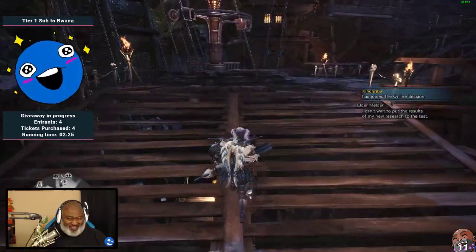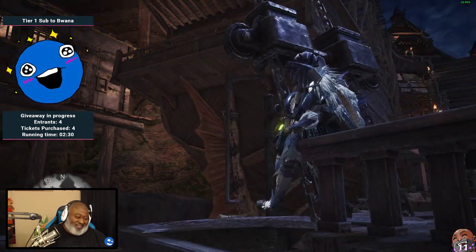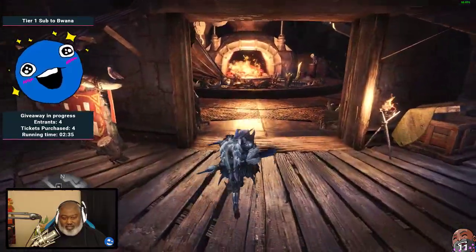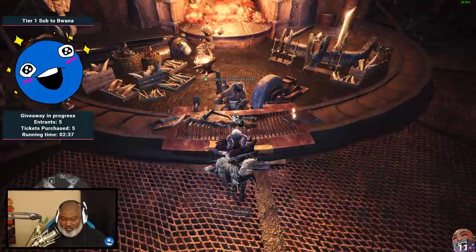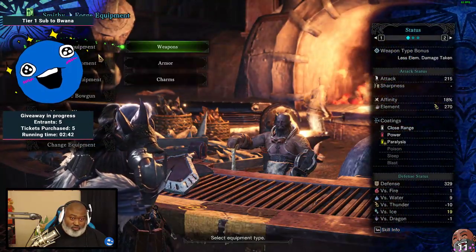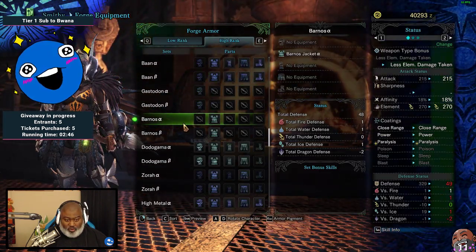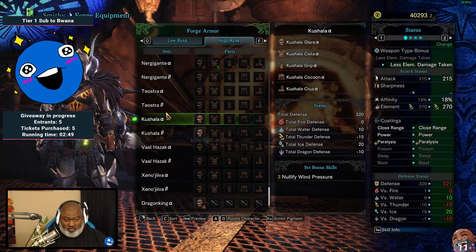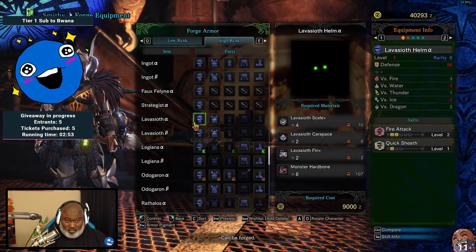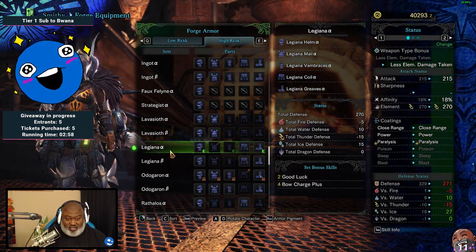And not Tiamat - it's not Tiamat. But let's look at our wish list and we're probably going to update it too while we're here. Forge armor - it is purple, I know that. Not Tiestro... I just passed by the purple like I don't care. Oh, it's Legiana! It doesn't start with a T at all, chat. It's the Legiana set.